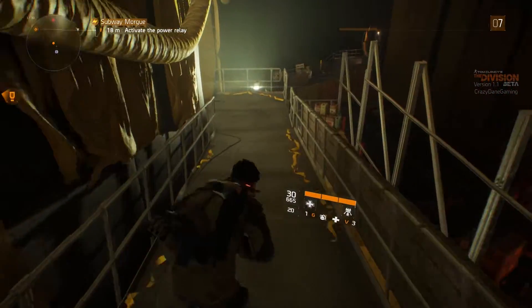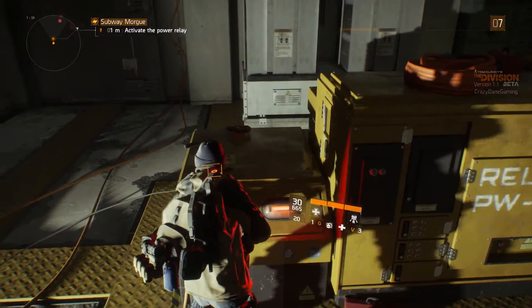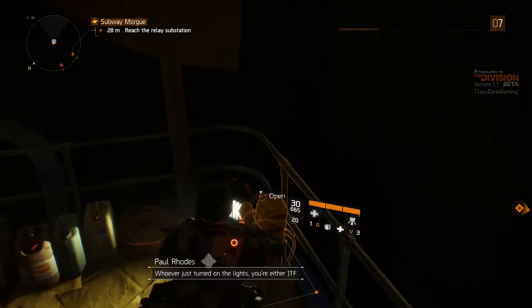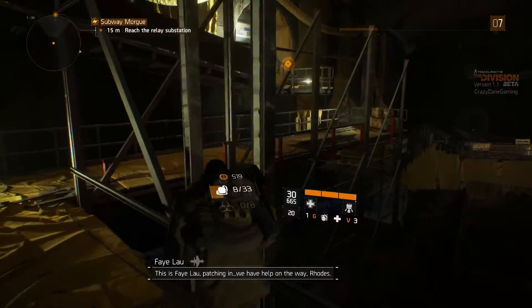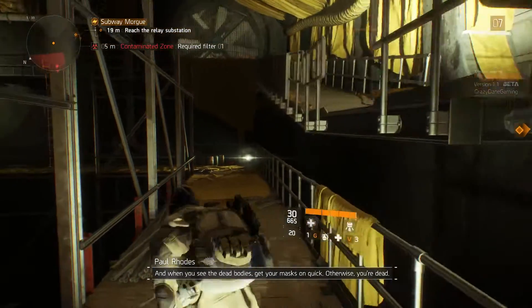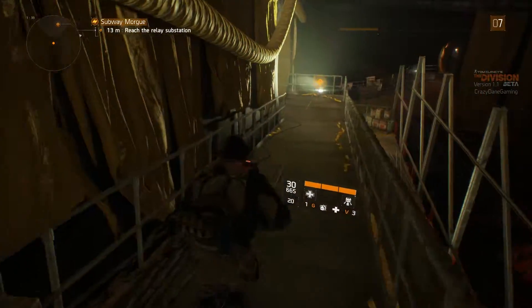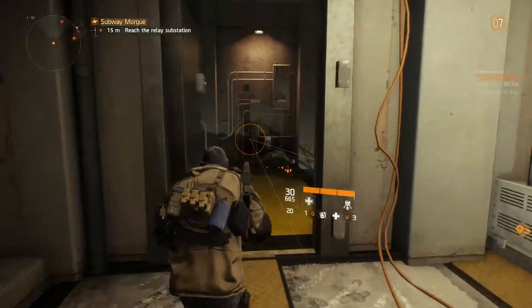There's bound to be a lot of people here somewhere - I don't know where. Activate power relay - let everybody know that I'm here. Oh for a minute - see the JTF? You're really lost. Either way, thanks. This is Fei Lau patching in, we have help on the way Rhodes. Head for the secondary relay room, and when you see the dead bodies, get your masks on quick - otherwise you're dead. But what way am I supposed to go? Did I have to stay in there? Oh, a door - silly me.